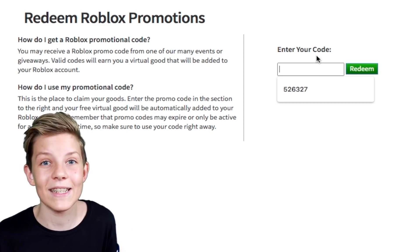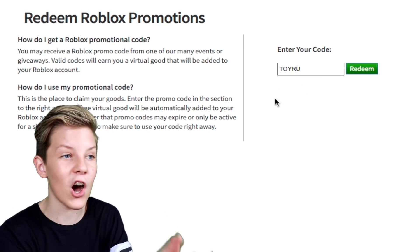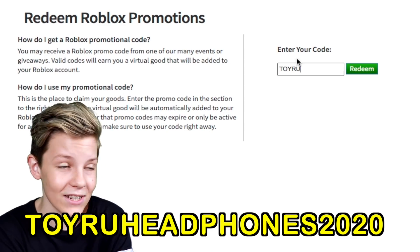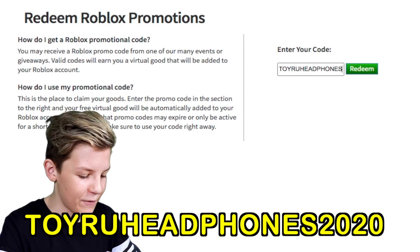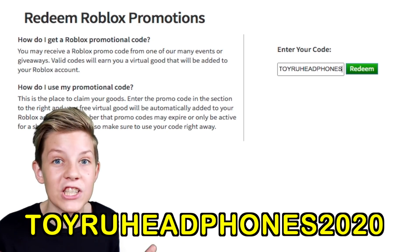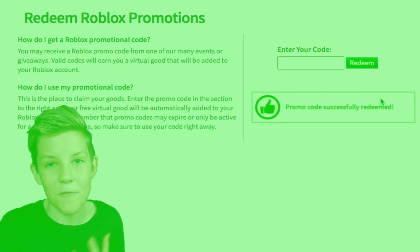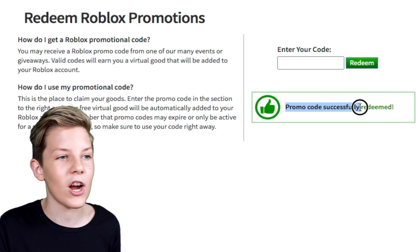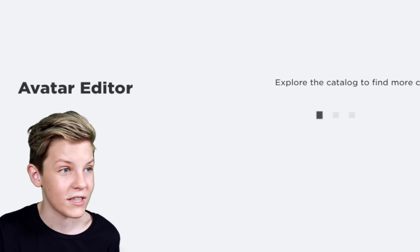This first code is going to get you something you can use in any Roblox game. It's TOY-R-U — make sure this is in full caps because that's the only way it works. So it's TOY-R-U headphones. Remember, it's just TOY, not toys — TOY2020. When you press redeem, it gives you a free item. Promo code successfully redeemed!